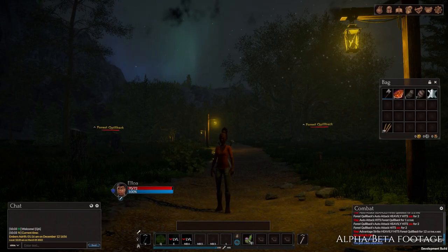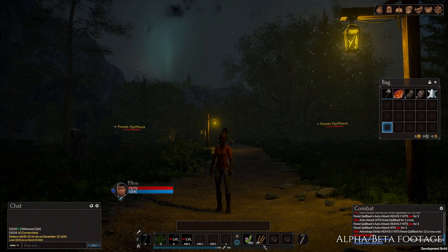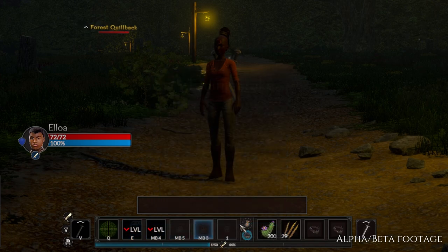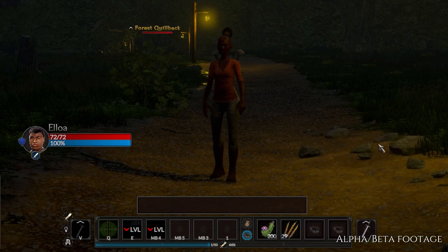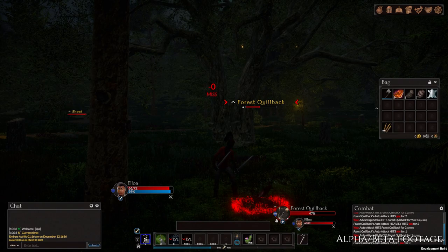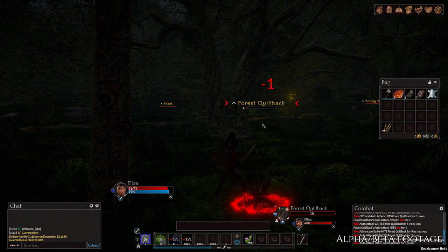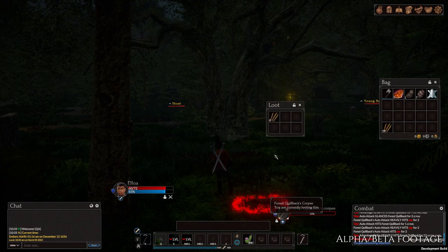Some abilities utilize Runes. The Rune system was recently put in place to allow players to further customize their character. You can use each ability without Runes, but it will be a little bit weak. Once you have some Runes equipped, you will be able to tweak, reinforce and empower those abilities with extra flavor. You will find different Runes by hunting animals or NPC enemies, or by harvesting. The system is aimed to encourage players to explore, hunt and trade with each other. At the moment, the selection of Runes is still limited, but this will be expanded as we go further into the beta.